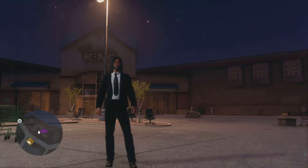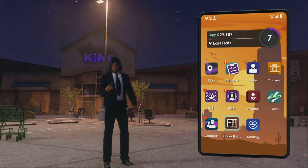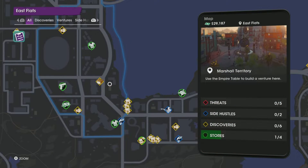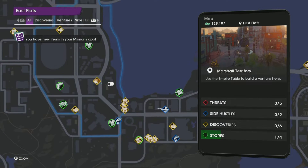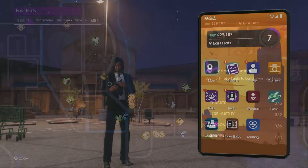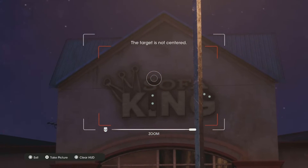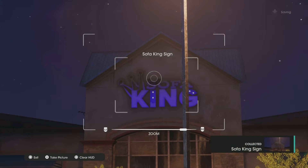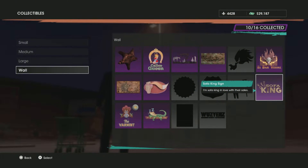Next up we got the Sofa King, which is also kind of hard to see at nighttime, so make sure you do this in the morning. It's going to be right out of the East Flats right by the lake. It can be really hard to see at nighttime, so I would definitely do this in the morning. Make sure you're not too far and not too close — snap a picture of that bad boy, and just like that, the Sofa King is ours.